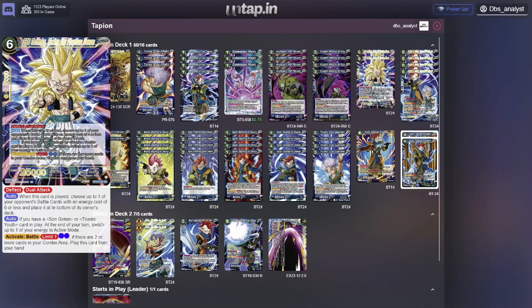The card I only play a few copies of is SS Gotenks. There is a Gotenks you can use in tandem with this, but I found the deck space was already tight. I chose to omit the Gotenks from this set because it only allows you to proc the middle ability to re-stand energy, and it's kind of hard to do because you need Gotenks or Trunks in play. No need to play Gotenks as there's a lot of searching already. But you can play this guy as an activate battle even on your opponent's turn if you have 2 or more cards in your combo area, and it lets you bottom deck any 6-cost or less on your opponent's side. It also has Deflect and Dual Attack.